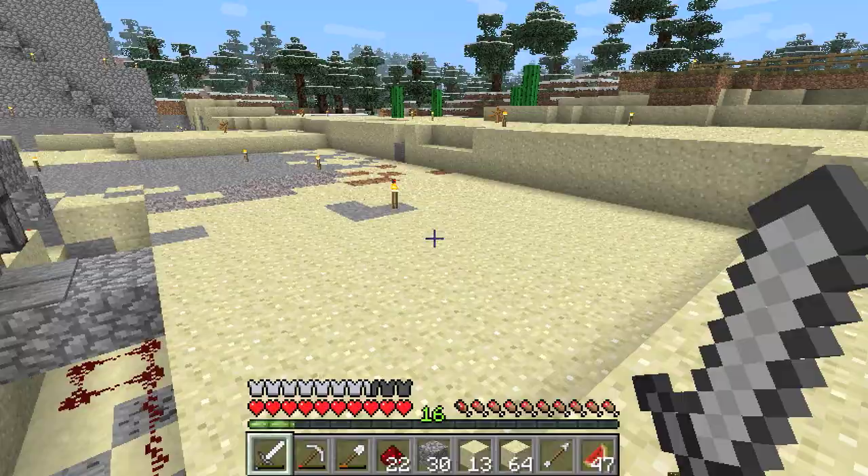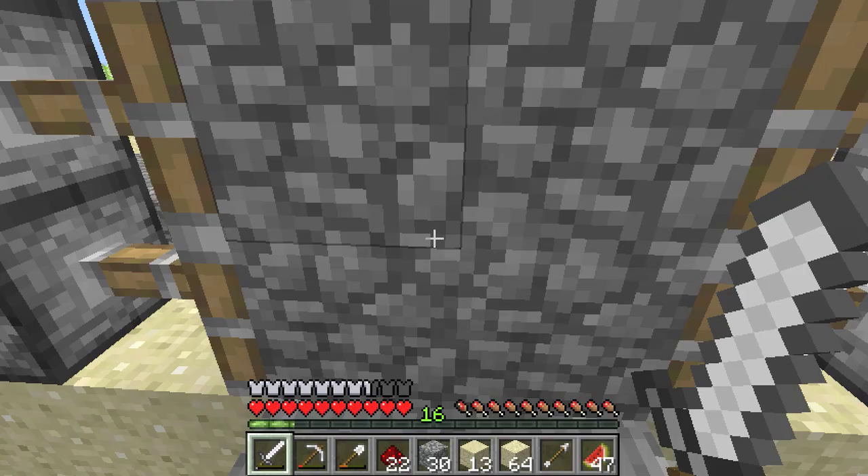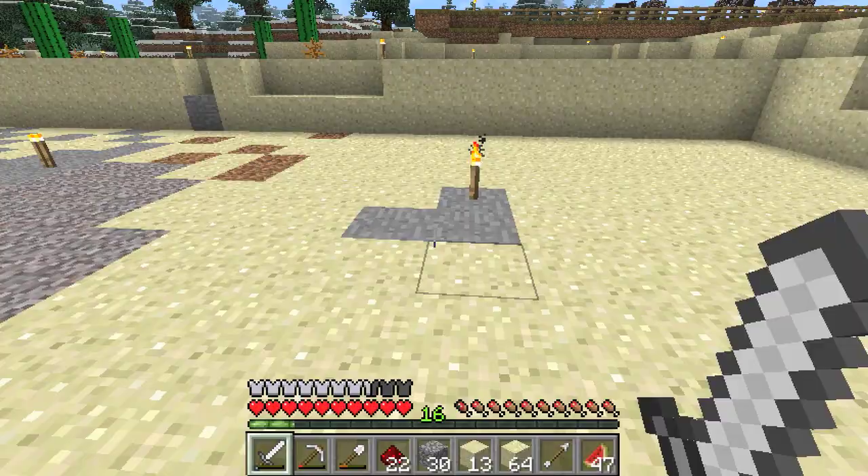I wanted to show you guys in this video how to make a complete sliding door. Sliding glass door. I used cobble for this one but you can see right here - step on the pressure plates and I end up getting caught in the middle. You can see it works and everything that's kind of involved here.